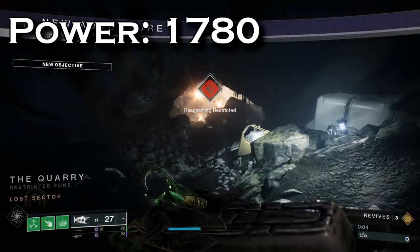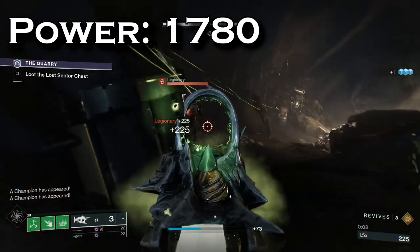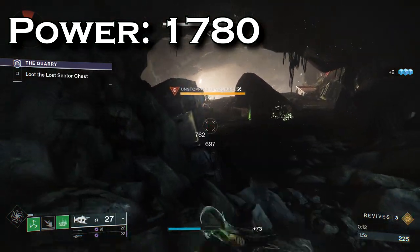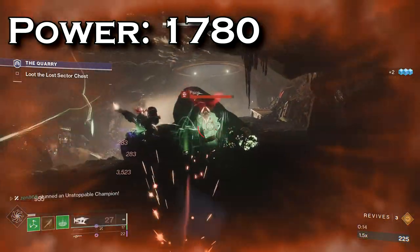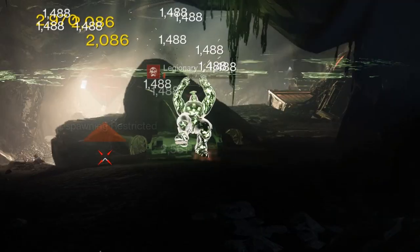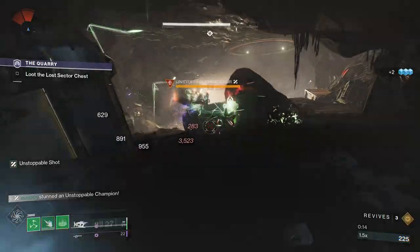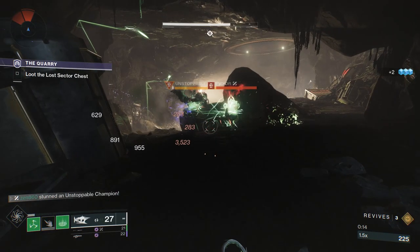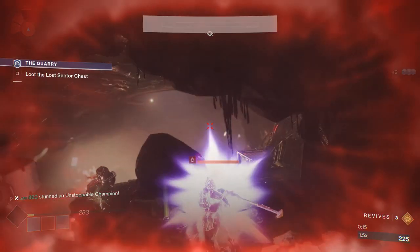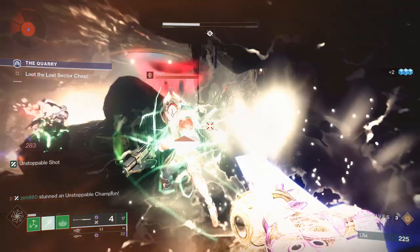Next I tested 1780. As you can see, enemies now have skulls on their heads, indicating we are 50 below the power level. I am still using 1800 weapons, so my damage barely went down — Osteostriga is doing 1488, down from 1513 at 1790. What's really critical to notice, though, is that I take 70% damage from just 2 scion shots plus a melee. If you are running this at 1780, you will need to be very careful and play slow.